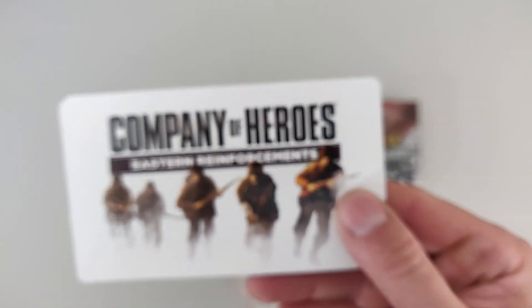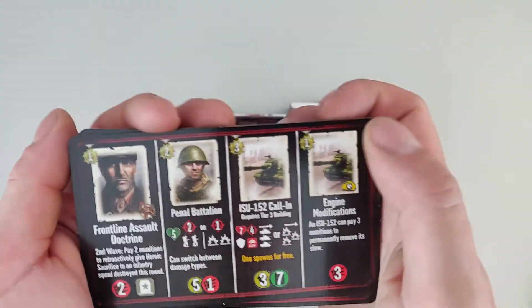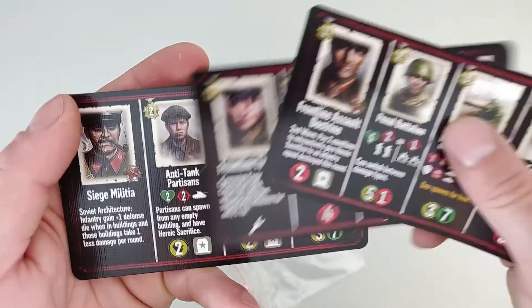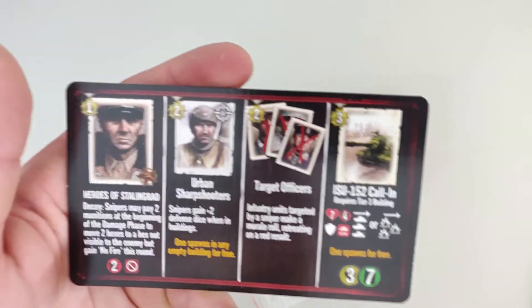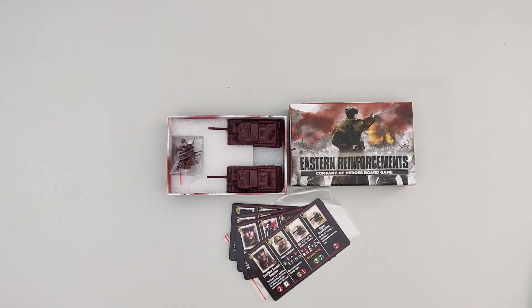And then we have our Eastern Reinforcements commander cards. We have the Frontline Assault Doctrine, the Frontline Tactics Doctrine, Siege Militia, and Heroes of Stalingrad. Cool. So this is what you get in the Eastern Reinforcements mini expansion.